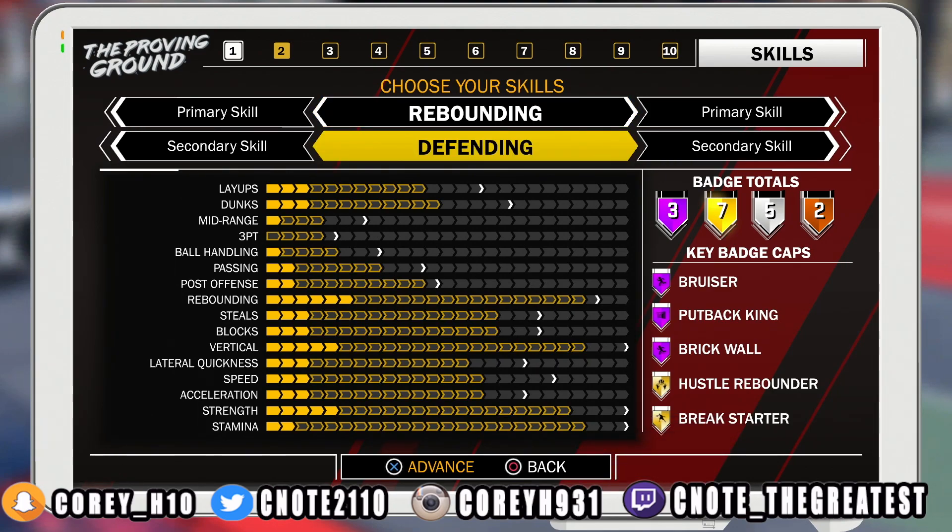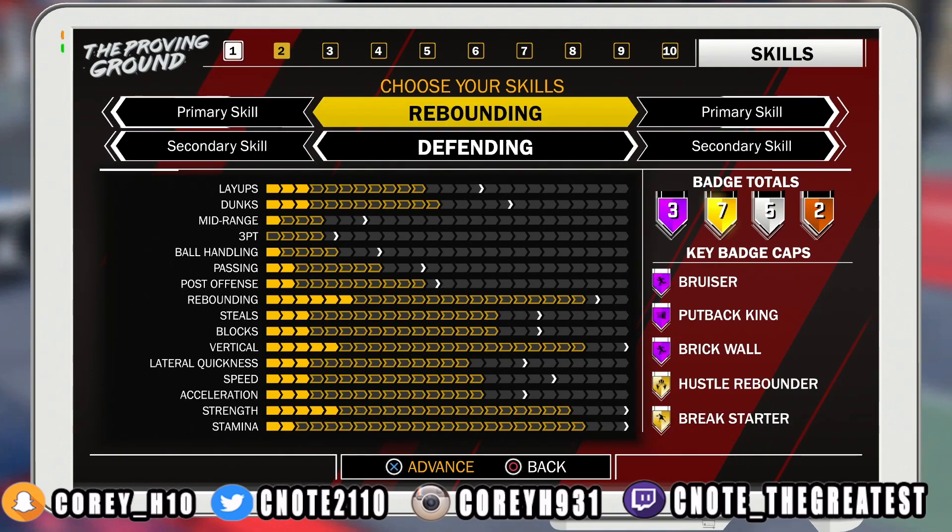Let's break this down a little bit more. If you look at the rebounder, you'll be able to rebound with the greatest. For this big man build, you're really not going to want to shoot. All of your damage will be from inside the paint. This is one of the main reasons why I put defending as a secondary skill — we all know that defending as a primary skill, your offense is going to suffer.